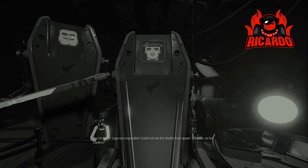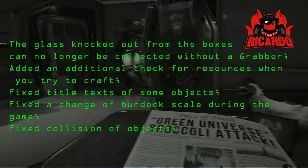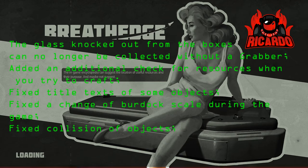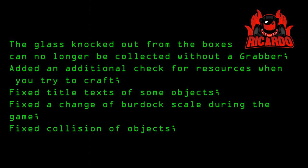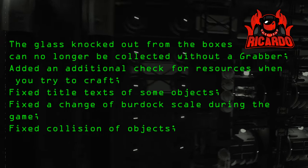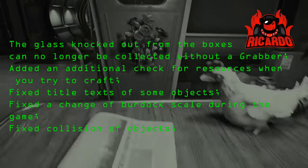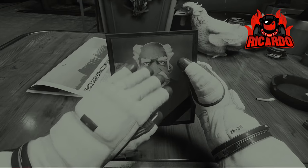You won't be able to insert other items into the videotape recorder - why you'd want to do that anyway, no one knows, and neither does the developer. Continuing with gameplay tweaks: glass knocked out from boxes can no longer be collected without a grabber, so you've got to get that grabber crafted. They also added a resource check when you try to craft, fixed little text on some objects, changed the burdock scale during the game, and fixed collision of objects.